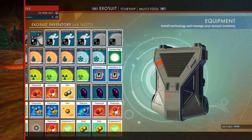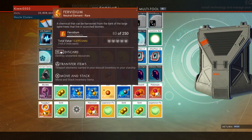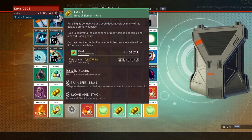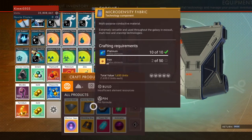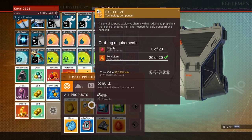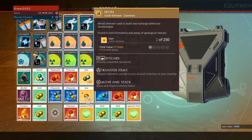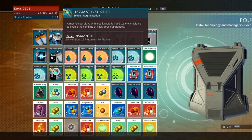They do sort of glow in the dark. Let's go ahead and show you in the inventory — that is Fevidium right there. Fevidium can be used to make explosives; you will need some coprite and the blueprint for it, as well as the hazmat gauntlet.